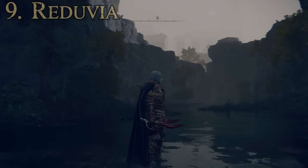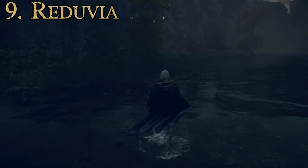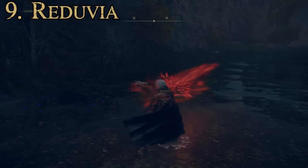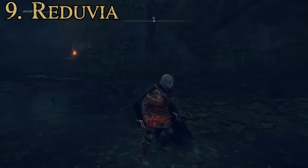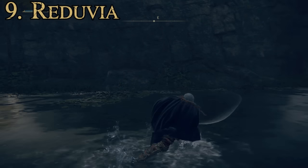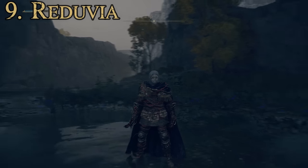At number nine we have the Reduvia. For attributes required: Strength 5, Dexterity 13, Arcane 13 — not very high. The passive effect causes 96 points of blood loss buildup, which is pretty epic. We're testing all of these with an Arcane of 75. The special attack is the Reduvia Blood Blade — a ranged attack that causes hemorrhaging, which is pretty powerful against a lot of enemy types including other players. It can be fired in rapid succession making it a really powerful ability, and dual wielding these is an extremely intense DPS.